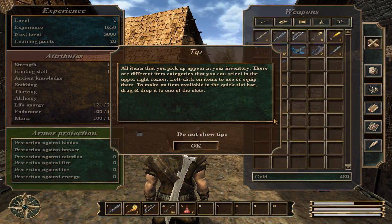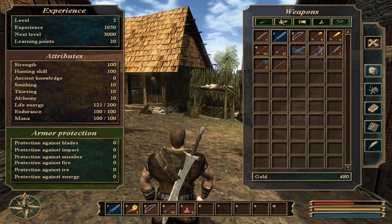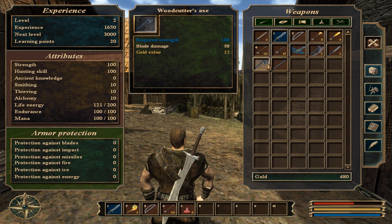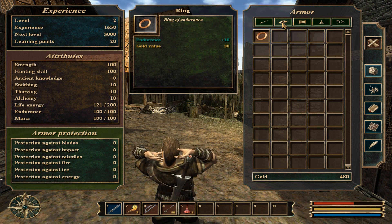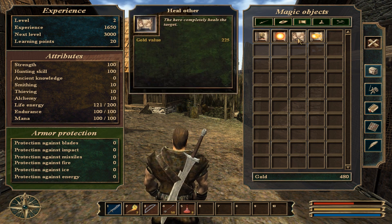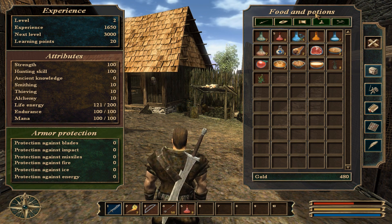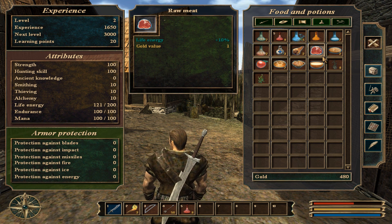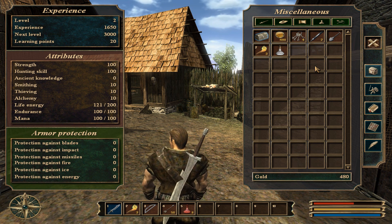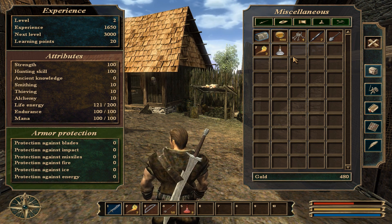To access your inventory just press I. The first tab is your weapons — all axes, swords, arrows, staffs everything you've looted. The armor section has all your shields, armor sets, rings, and necklaces — everything that gives defensive stats. The third tab is magic objects: scrolls and magical items. The fourth tab is food and potions — all plants, food, and potions you gather. The last tab is miscellaneous items — things you sell for money, plus gold and lockpicks and torches.